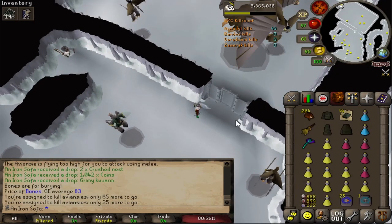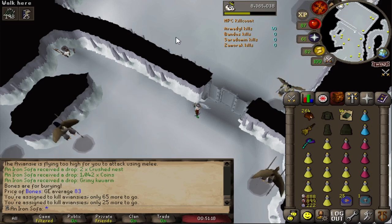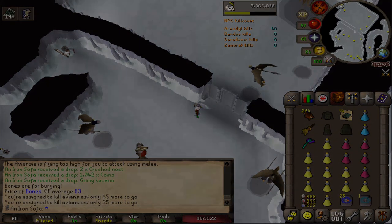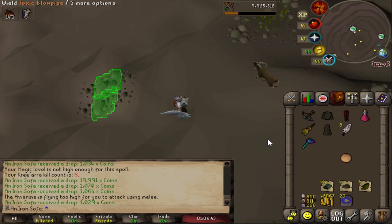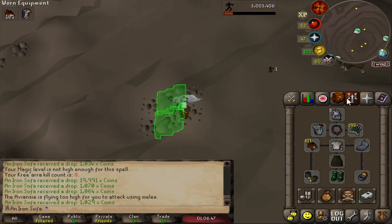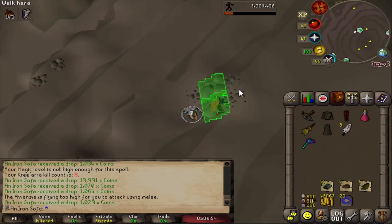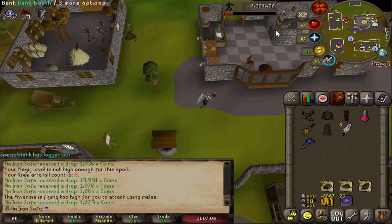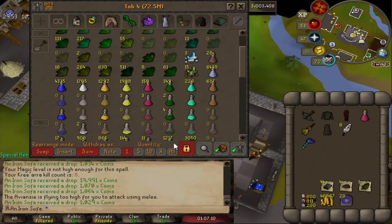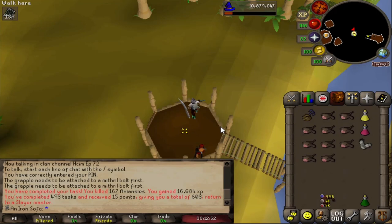We've got 25 left on the kill log - I think we got 20 last time - so maybe we'll be able to finish off the task with this trip. We almost made it but had to tab out with five kills left, so we'll quickly finish those off. The first kill was really scuffed so we burned through a lot of supplies. No drops yet - only 8 kills total from Kree, nothing amazing. First time doing it and it wasn't too bad.